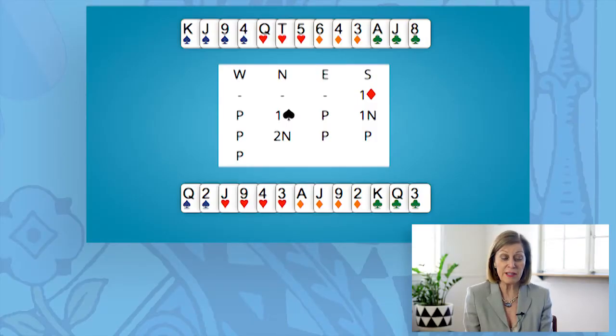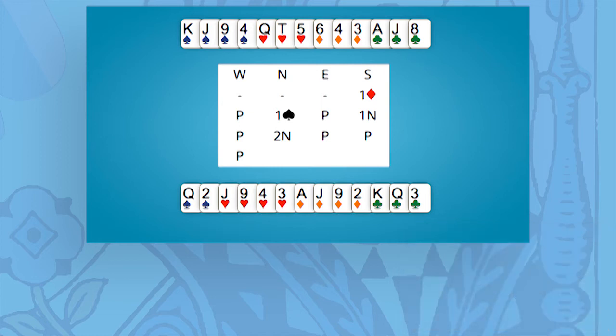On this hand, South has a balanced shape — 2, 4, 4, 3 — and they have 13 points. So they would open with 1 diamond. West passes, and North has 11 points and a balanced shape as well, 4, 3, 3, 3. North would bid 1 spade, their 4-card suit. That's forcing. East passes, and South now bids 1 no trump, showing a balanced hand of 13 to 14 points. This time, North shouldn't pass, because there's a possibility that you might make game. So, with a balanced hand and 11 points, North should raise 1 no trump to 2 no trumps. That's an invitational bid, asking partner if they could possibly go 3 no trumps if they have a maximum hand. However, South doesn't, so South will pass, and the contract will be 2 no trumps.